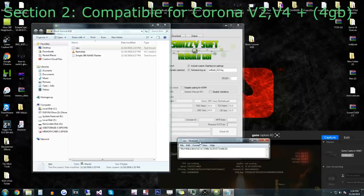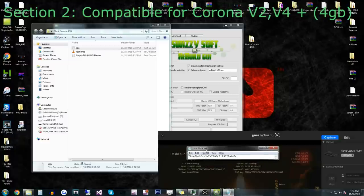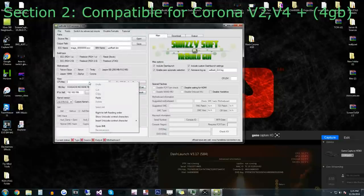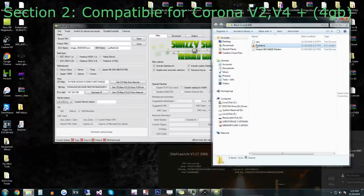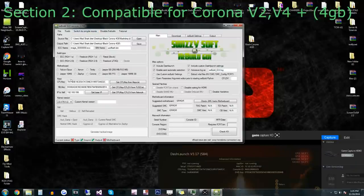Okay guys, I'm going to double-check it now just to make sure I have it right, because this is very important. For 4GB Coronas, it's not going to actually tell you if the CPU key is right, so that's why you've got to double-check it to make sure it is 100% correct. It looks to be correct. I'm going to save it, copy this, then paste it into XE Build.